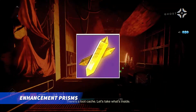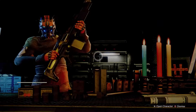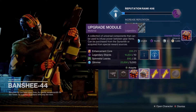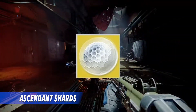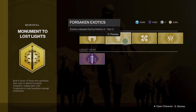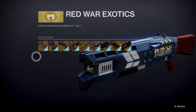Enhancement Prisms are required if you want to fully masterwork gear and exotics, and can only be obtained from challenging activities like nightfalls or purchases from the vendor at the tower. Ascendant Shards are needed mostly to masterwork exotic armor pieces, but also at the Monument to Lost Light kiosk at the tower to acquire exotics and legendary weapons from previous activities that are no longer in the game. You can obtain them through high difficulty nightfalls or buying from a vendor at the tower, but for a really high price.